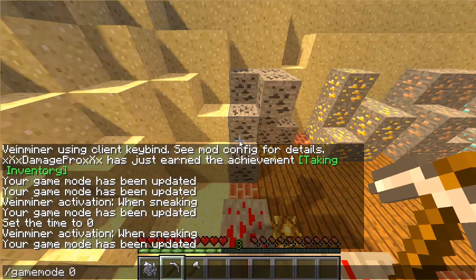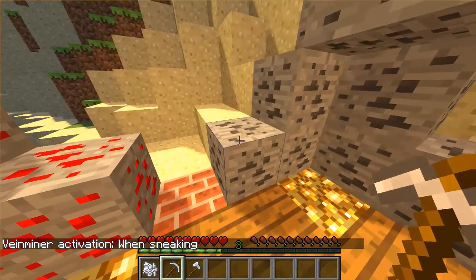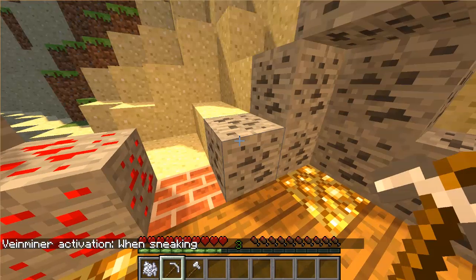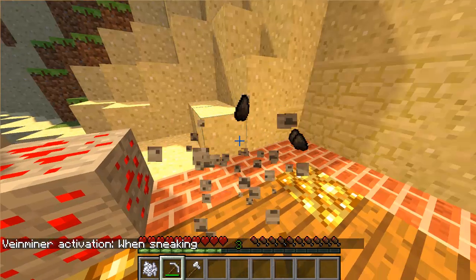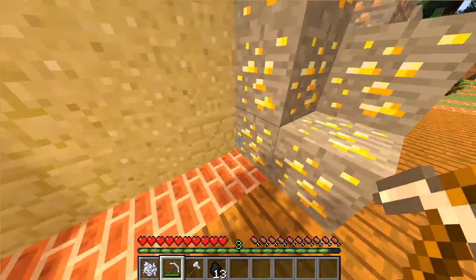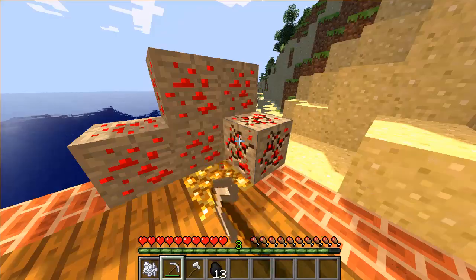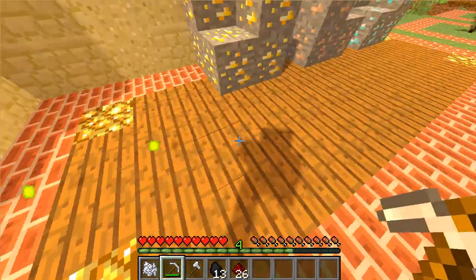If I go slash veinminer mode sneak, it only activates when you're sneaking. So if I press shift then mine, it mines all of it for me and you get all the blocks and all the XP with it.